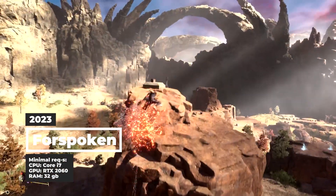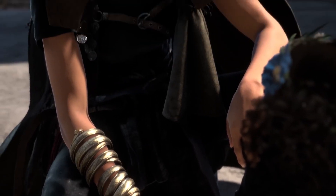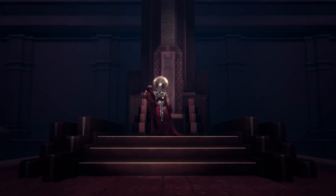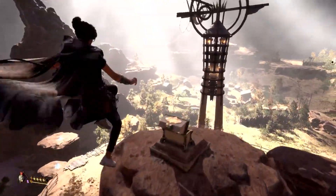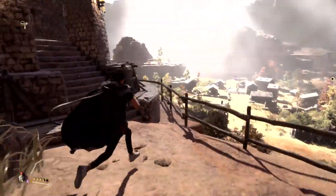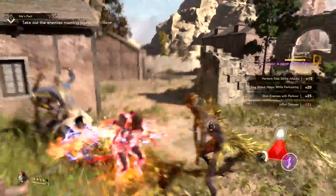Next we have a game that is about to be released. Forspoken is an action game in a fantasy world with excellent graphics. The game focuses a lot on the storyline, which tells us the story of an unusual young girl with outstanding magical powers. It is a New Yorker named Freya, who has found herself in the fabulous but dangerous world of Atia. That is where the further events will unfold.